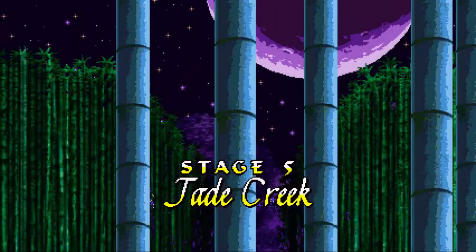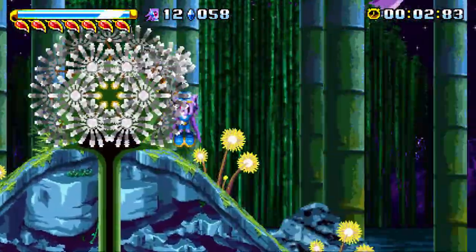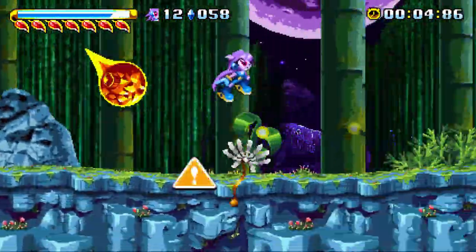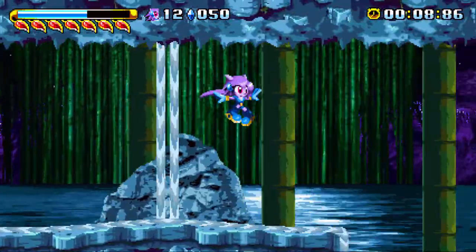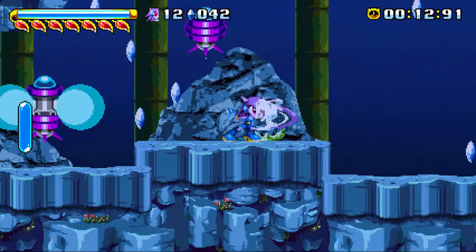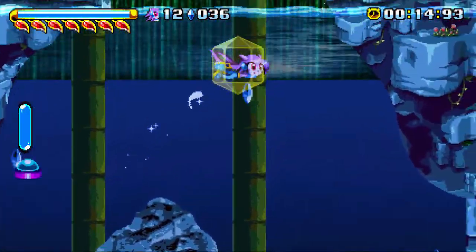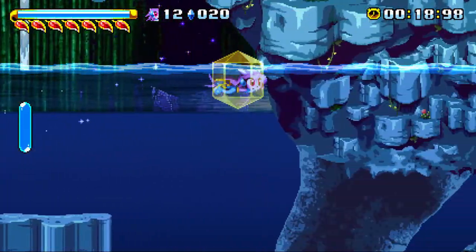The great escape begins today in Jade Creek. Jade Creek is a very speed-oriented level, yet there's a lot of enemies trying to kill you. Those meteorites, for instance, will turn into robots. One of the best ways to avoid them is to do an attack like the dragon boost. There's a lot of underwater segments too, so this is when the game gets more intense.